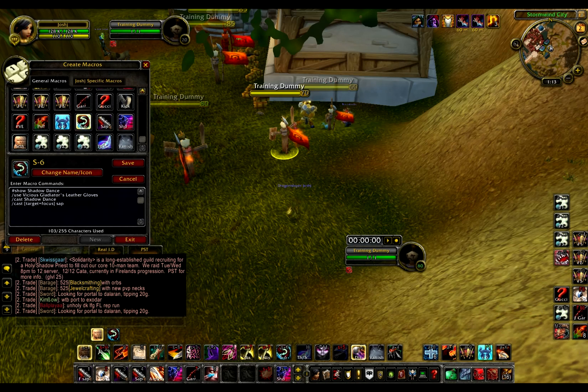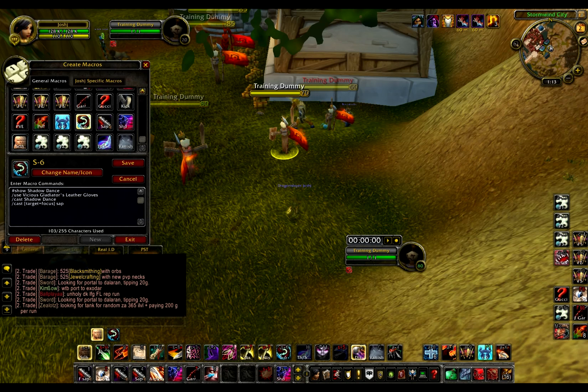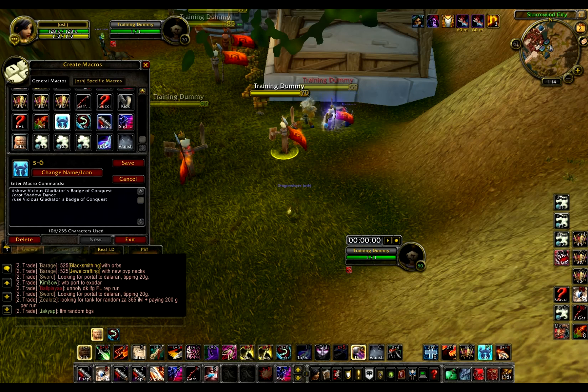And then I have a Shadow Dance macro which will pop my gloves and Focus Sap — Shadow Dance Focus Sap. It's pretty useful. And then I have a second Shadow Dance macro that doesn't have the Sap in it. I usually use the one with the gloves on the opening burst, and then use the one with the trinket to finish someone because it's a lot of damage.